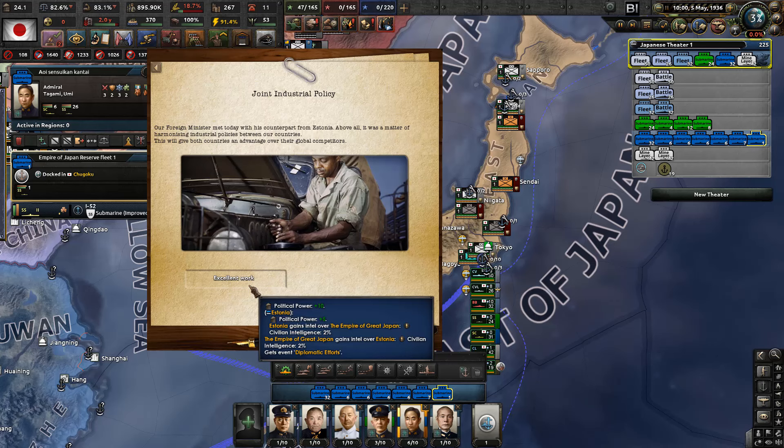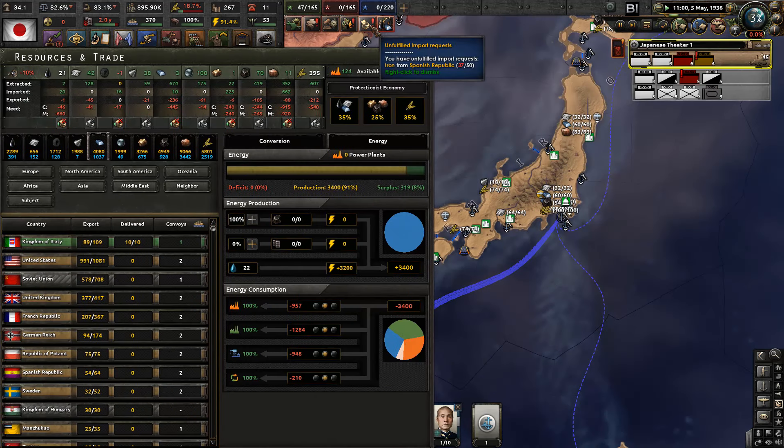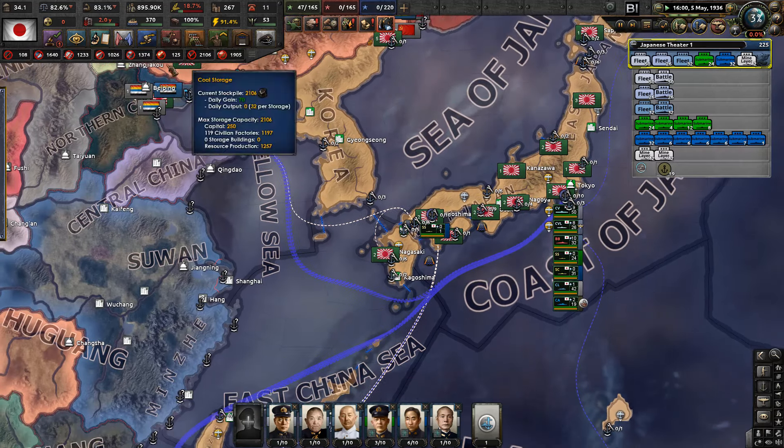Joint industrial policy - political power plus 10 and Estonia gets 5. Our foreign minister met today with his counterpart from Estonia - above all it was a matter of harmonizing industrial policies. Excellent work - it's actually a pretty good thing for us. Iron imports the gondol, but that's fine.